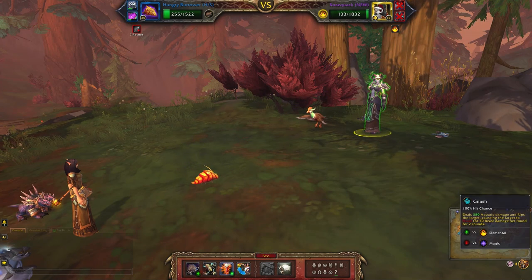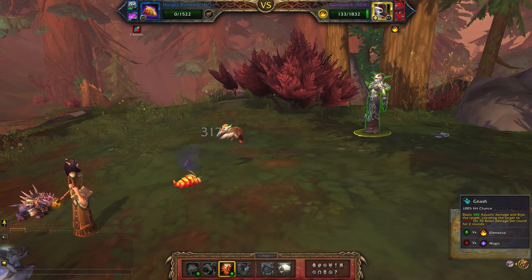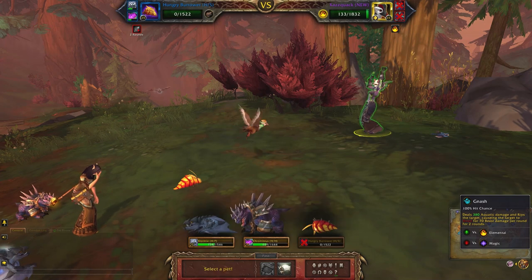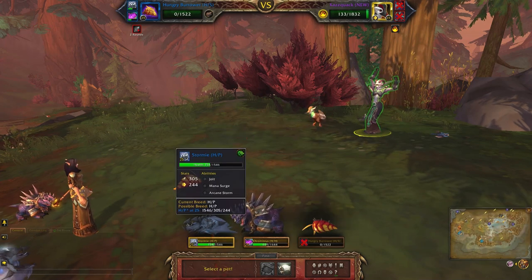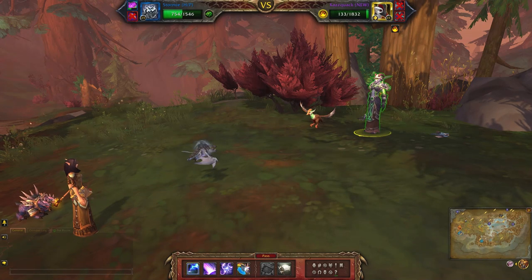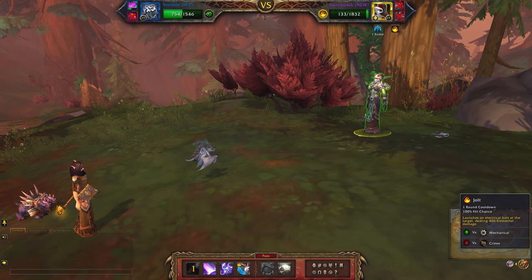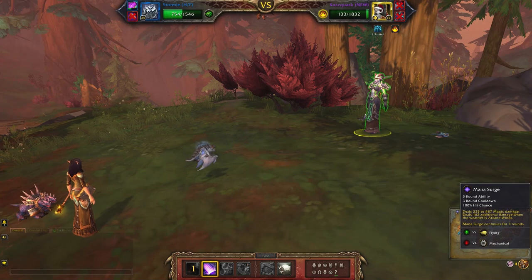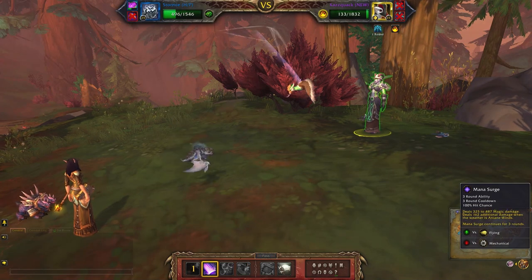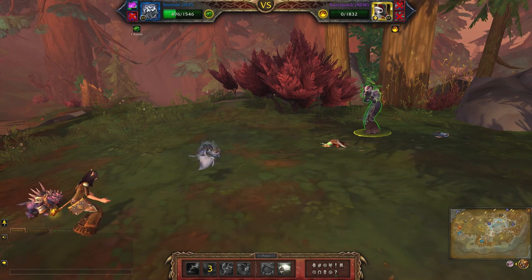That was a nice one. I'm just going to hit Nash one more time. If not, just bring in one of your other pets. In this case I'm going to bring back Stormy and just hit him with Mana Surge. As you can see he only needs a little bit of damage at the end.